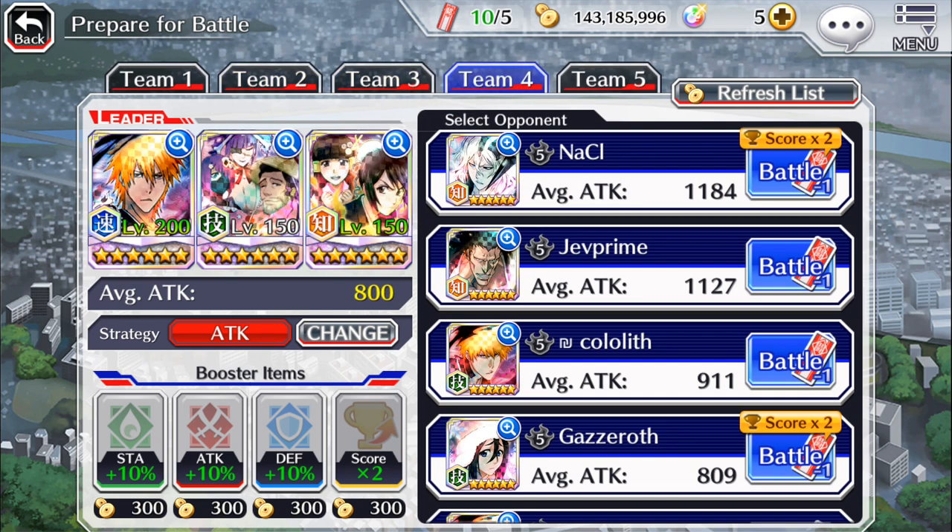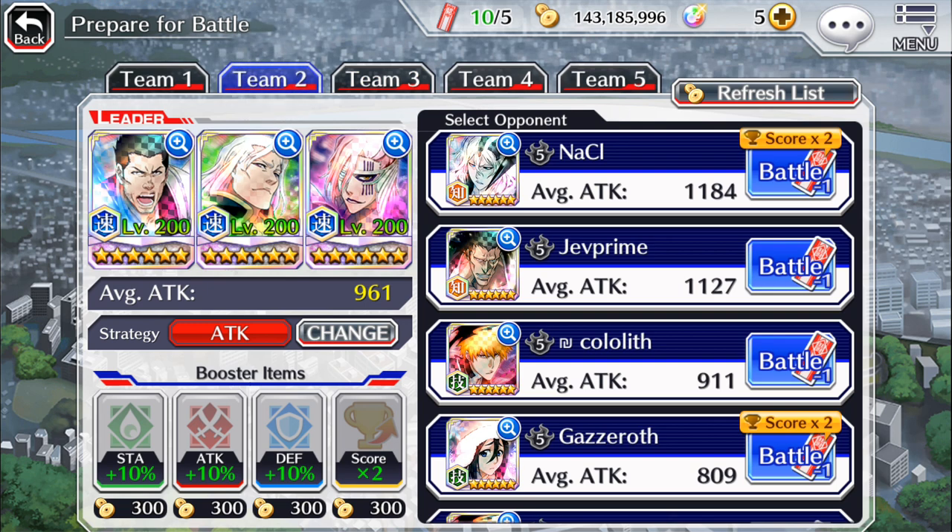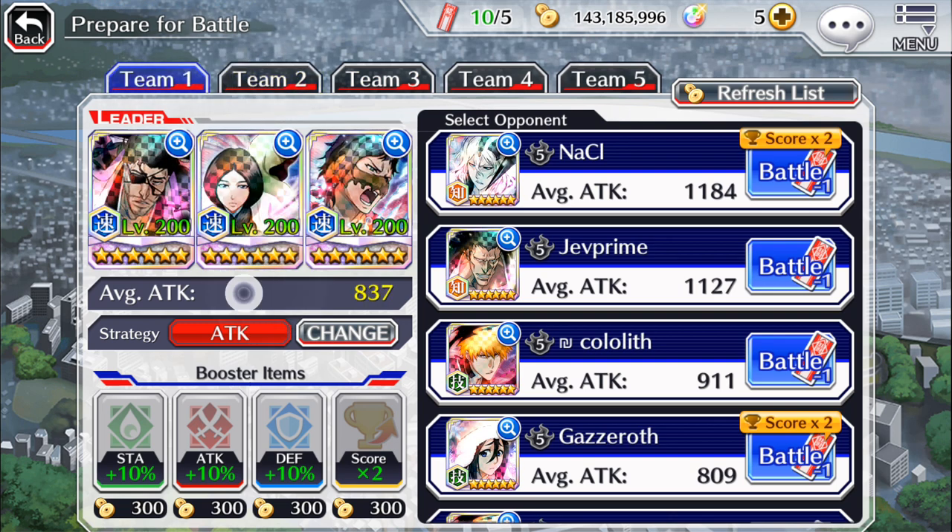For heart Unohana Yachiru, for example, I'd recommend a DR stamina build — have her with a 5-star Chappie, 4-star Chappie, and Captain's Robe. The 4-star Chappie can be replaced with a 5-star Pupples. On top of that you'll run damage reduction links, or damage taken percent links. I say DR because back in the day it used to be called damage reduction.